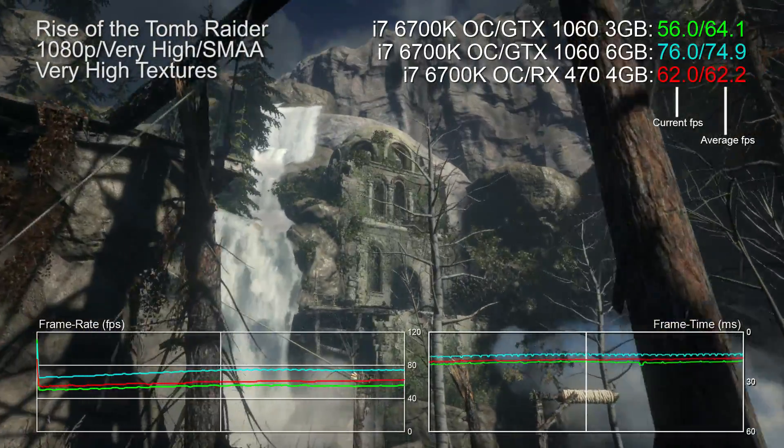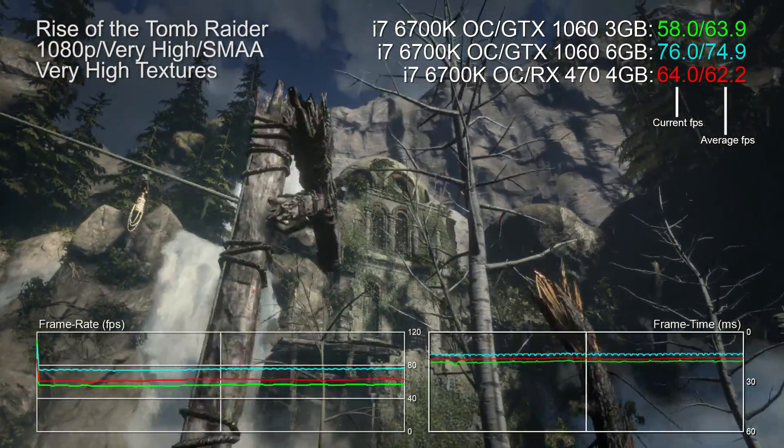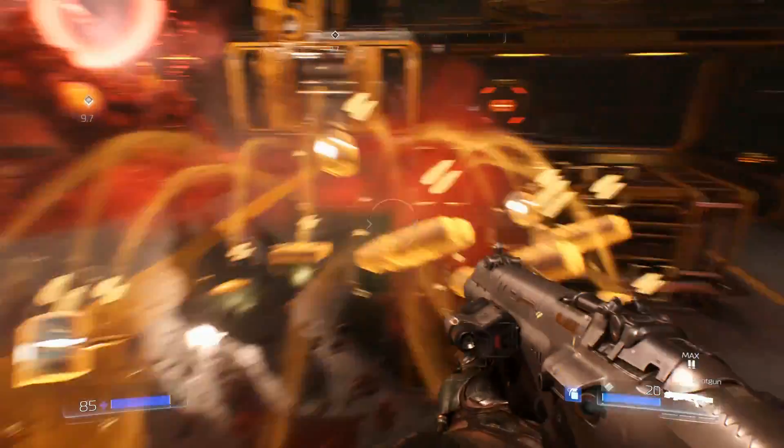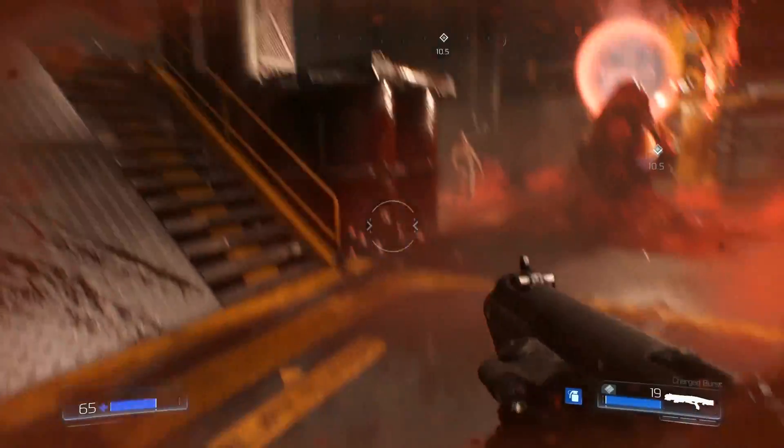Assassin's Creed Unity suggested the 3 gig Nvidia card could match and perhaps even better an AMD 4 gig product in terms of memory management, but Tomb Raider clearly shows that an extra gigabyte of RAM can make a difference. With limited data, here's what we've learned: the RX 470, the 4 gig 480, and this new 1060 — you'll get the best out of them at 1080p. At $200 or under, you're getting excellent value, but you can't just ramp everything to ultra and expect a best-in-class experience.